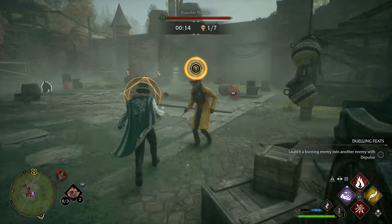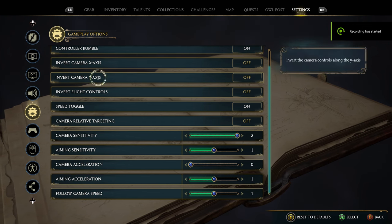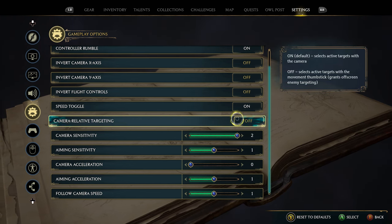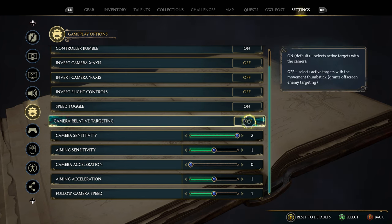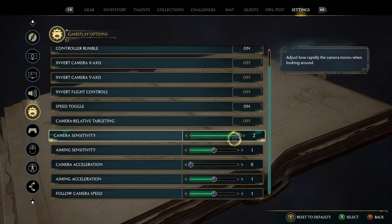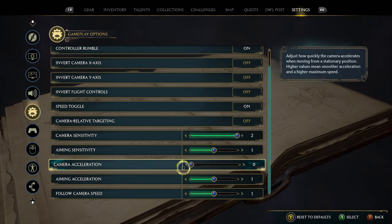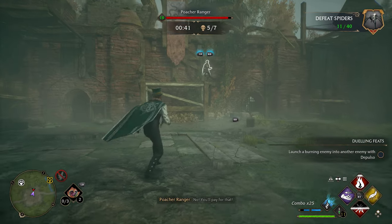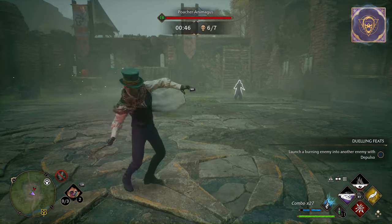Before we start talking about actual fighting, there are two things you can change in the settings that will make a huge difference in how smooth your fight feels. The first is changing your camera targeting to off, which will give you the ability to attack enemies with your movement stick and help you target enemies outside your field of view. The second tip is to turn camera acceleration down to 0 and change camera sensitivity to 2, which will make your game feel a lot smoother and give you a better chance of locating enemies.